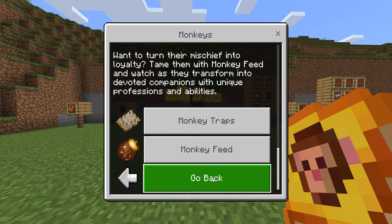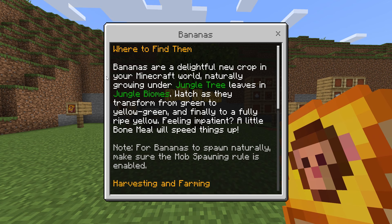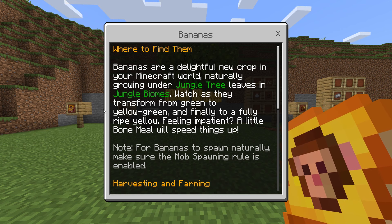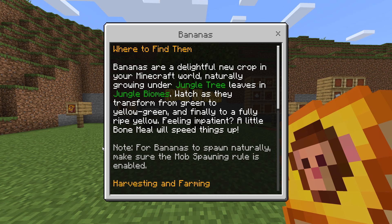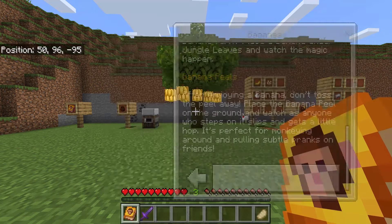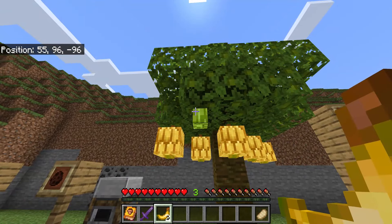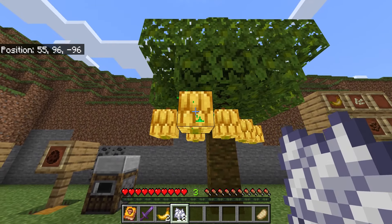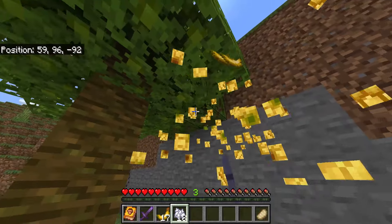Before I teach you about the monkey traps and the monkey feeds, I want to teach you about bananas. Bananas are a delightful new crop in your Minecraft world, naturally growing under jungle tree leaves in jungle biomes. Watch as they transform from green to yellow-green, and finally to a fully ripened yellow. Feeling impatient? A little bone meal will speed things up. Note: for bananas to spawn naturally, make sure the mob spawning rule is enabled. This has definitely been an add-on that's gone under the radar and definitely deserves a lot more credit.